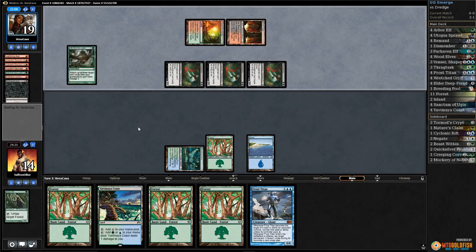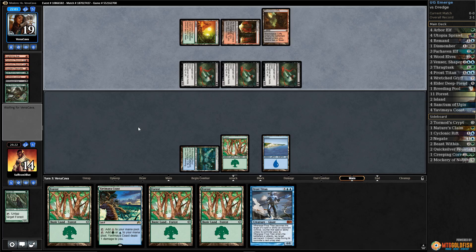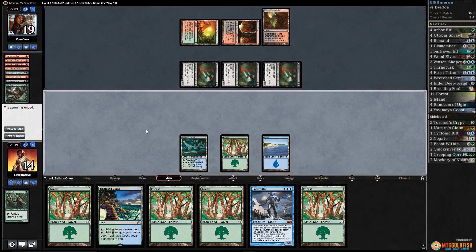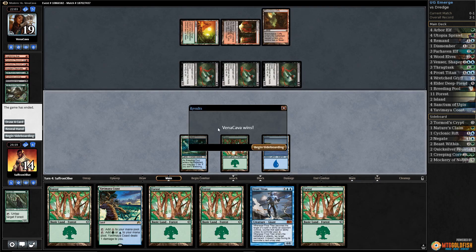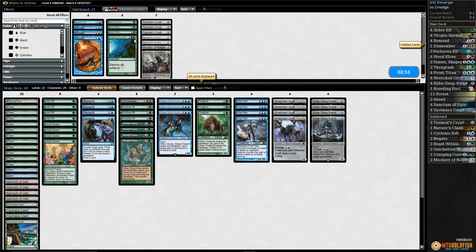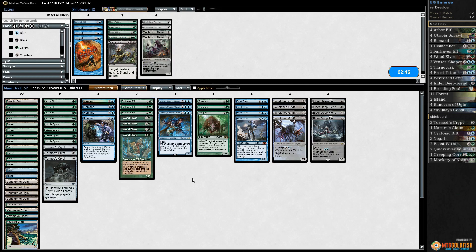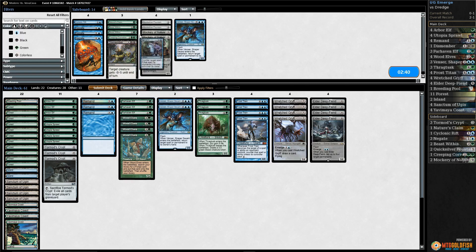Opponent casts Life from the Loam, plays Blackcleave Cliffs, and we're gonna scoop. We drew lands every single turn after keeping a land-heavy hand. We get to bring in three Tormod's Crypts — those are pretty much our only trump card. Go down Dismember, go down Avenger, and a Remand.